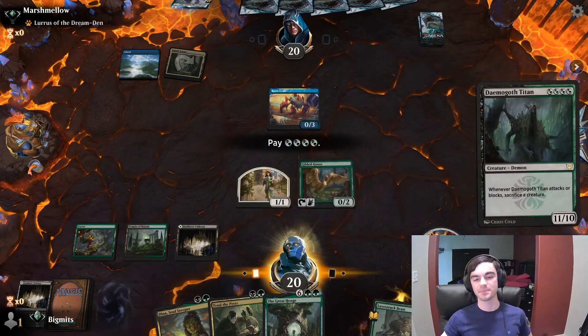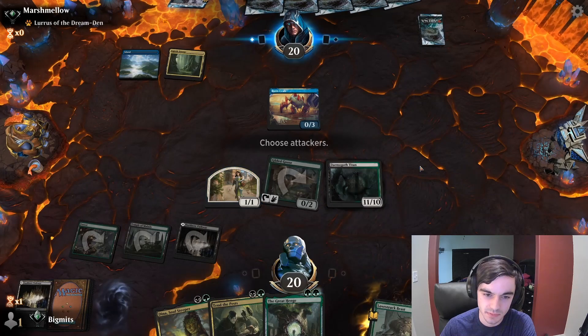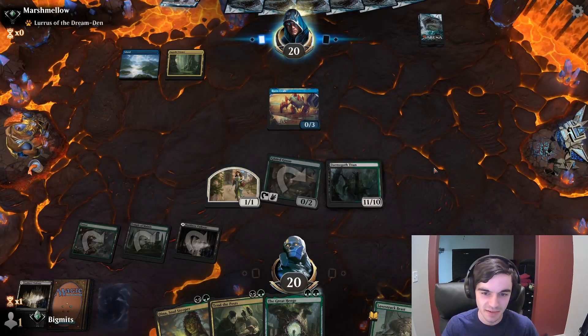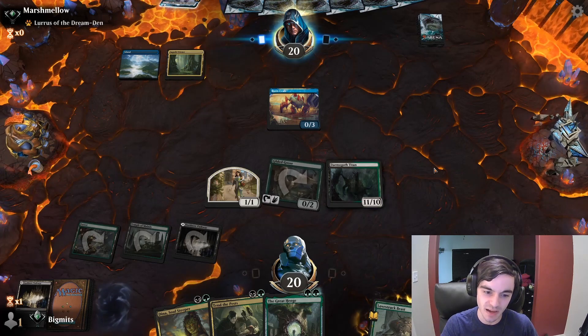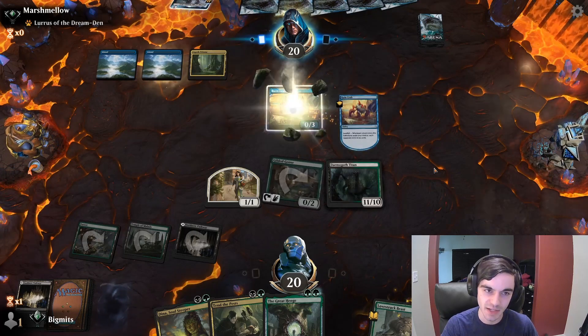I think we've gotta go for the Titan — it's too good. This is what we built the deck for. They have removal; say, a Heartless Act or something — I'm gonna be sad, but we're going for it. We're trying. Taking a risk.